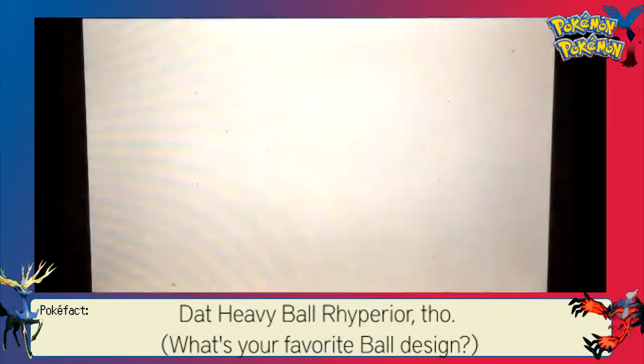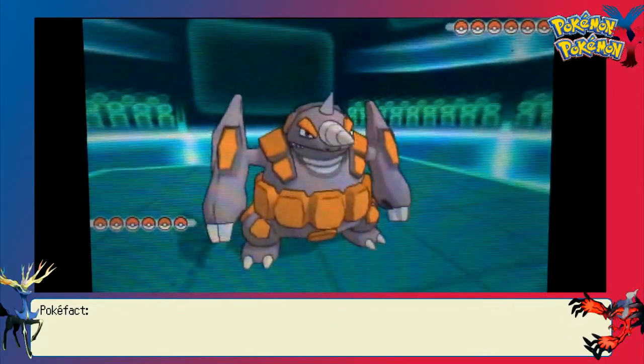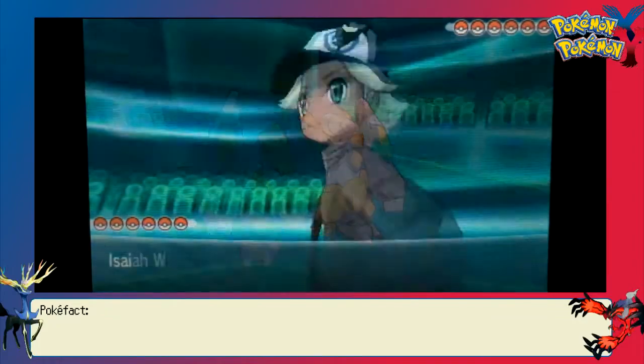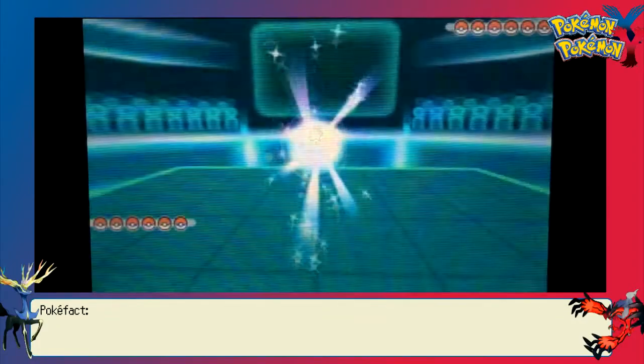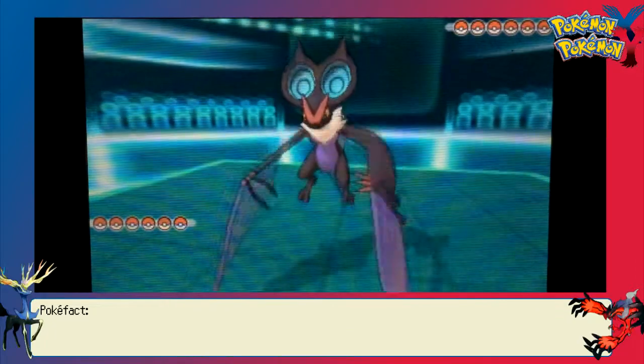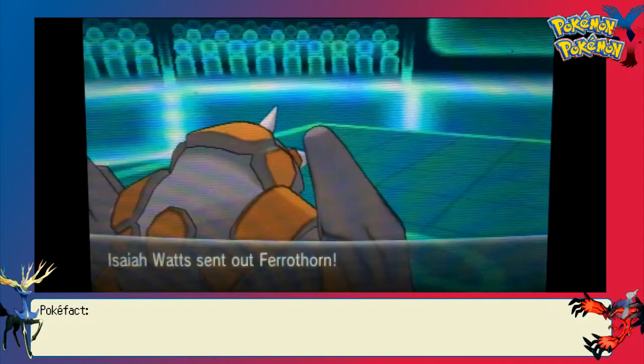He's going to start off with his Neuvern, which I actually expected to be his lead. So I actually ended up leading out with my Assault Vest Rhyperior. In this battle, we're going to get to see Rhyperior take a lot of hits, and we also get to see how one person can bluff items versus the other person.